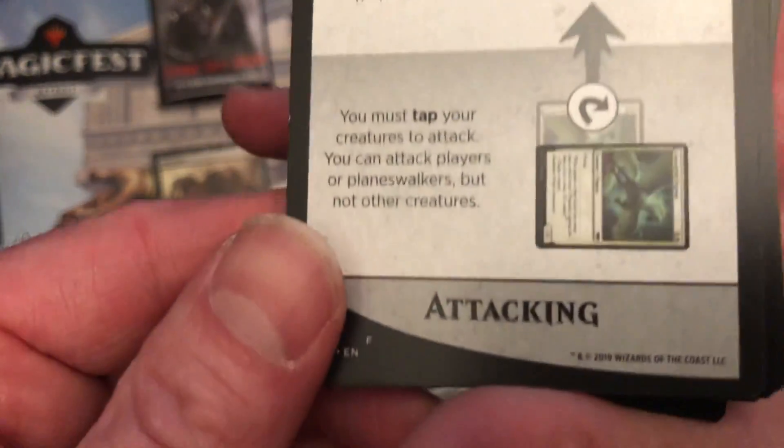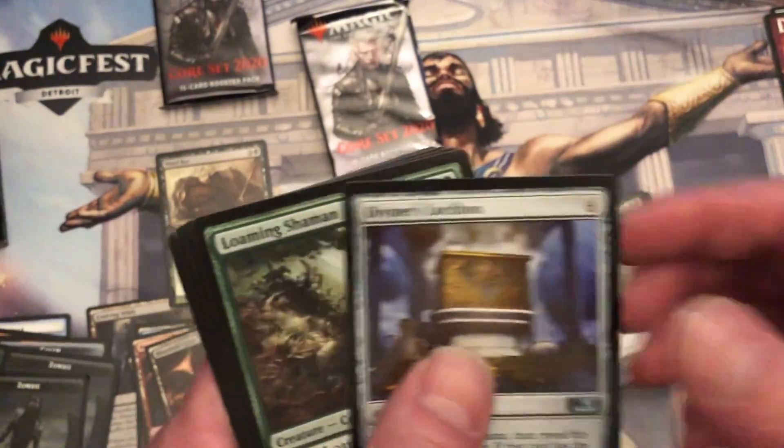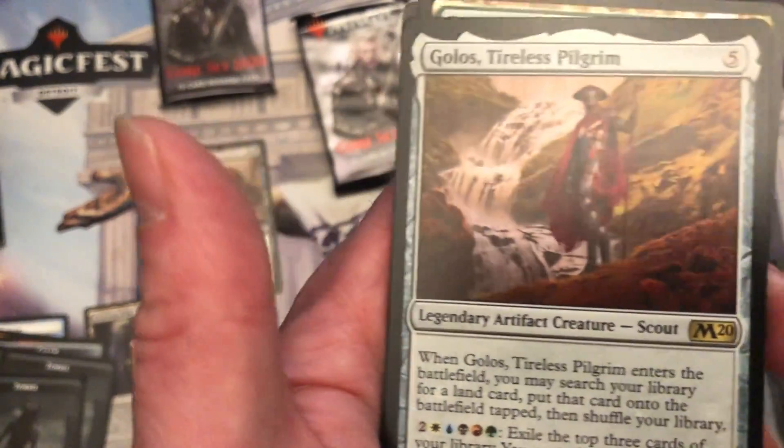Blocking the tank and the Yoke Dogs — and Golos, great Commander card.